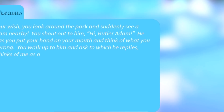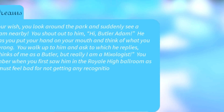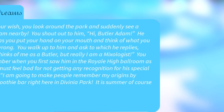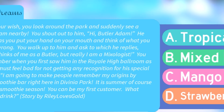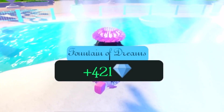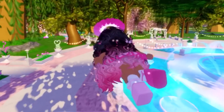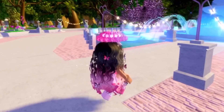Shout out to butler Adam nearby — hi butler Adam! I remember this story where he asks you for a smoothie or lemonade. Smoothie season! I chose C and got 431 diamonds — that's not too bad. At least I didn't lose any diamonds or get nothing, so I'm totally fine with that.